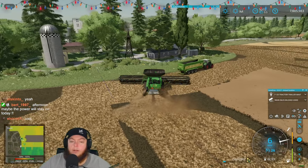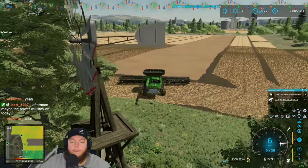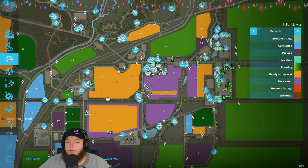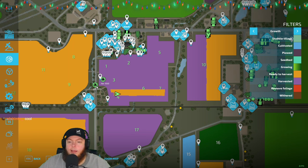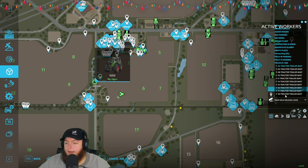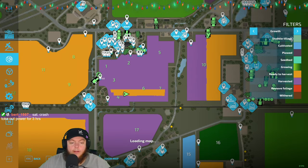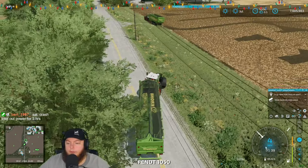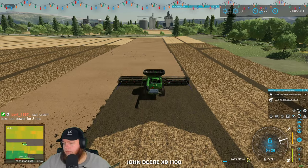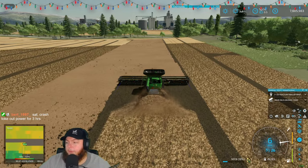Maybe the power will stay on today — uh oh, Burt, are we having power issues? That's not good. All right, I'm on my last round Sarge — did you get your other guy? I think I might jump back over to Field 10 and get that field done for Carson, because he is clearly not coming back. I can't figure out how to get to 10? Buddy, you're literally on Road 1.